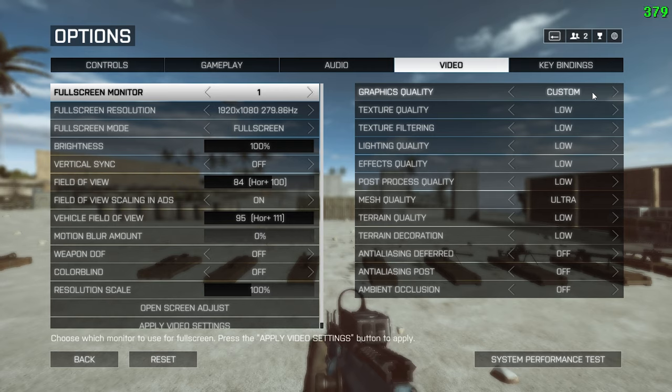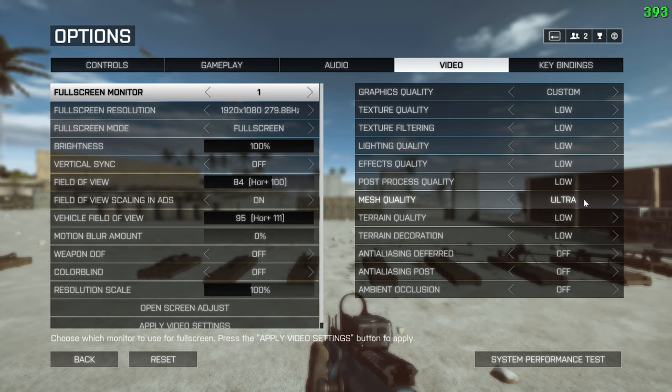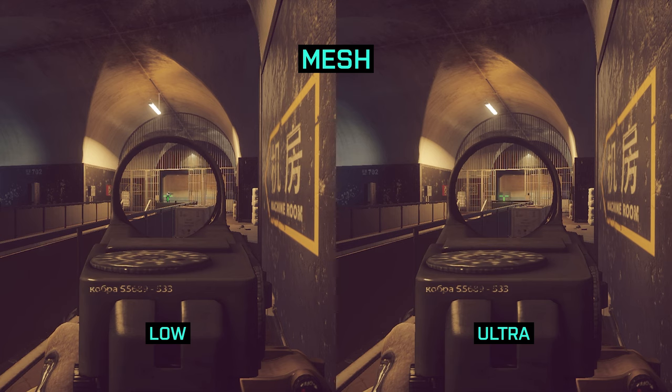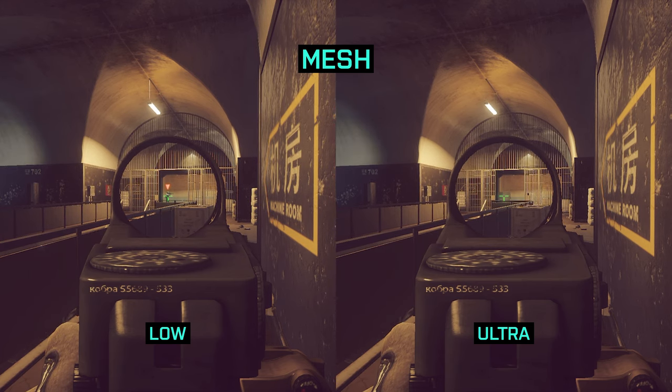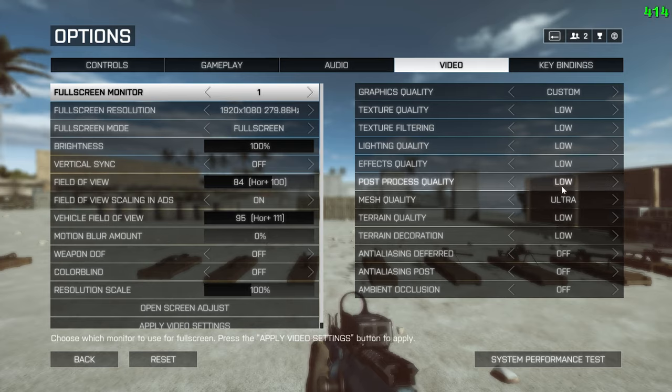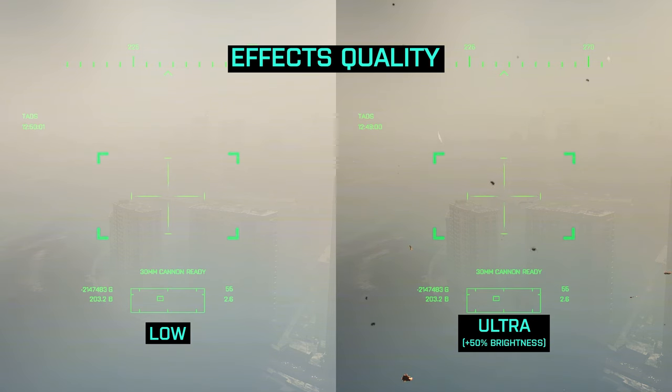Let's start with the most important part. All my graphics settings are set to low, with mesh on ultra for best performance and player visibility. Having mesh on low will result in some textures not being rendered, allowing you to see and even spot enemies beyond cover, but it reduces render distance for enemies — a trade-off not worth taking. For jet and attack helicopter gameplay, turn effects quality on ultra; it will become much easier to spot rockets being fired at you. Remember to reduce it back to low when you switch back to infantry or armor.